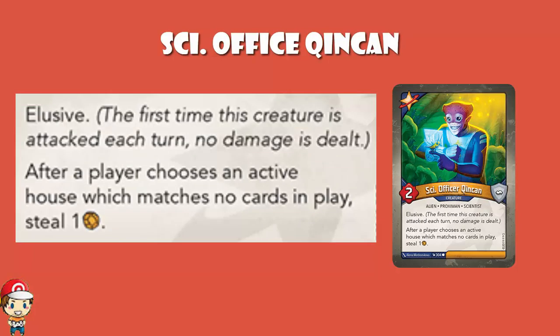Psy Officer Kin Can is a 2 power, 0 armor creature with elusive, and after a player chooses an active house which matches no cards in play, steal one amber. This is double-sided — if your opponent chooses a house that doesn't match any cards in play, you steal an amber. So if your opponent wants to go shadows but there are no shadows upgrades, artifacts, or creatures in play from either player, you get to steal an amber. Your opponent is going to be on notice — they'll be in an awkward situation where they want to choose shadows but know that choosing it means you get to steal an amber. It's very fun.